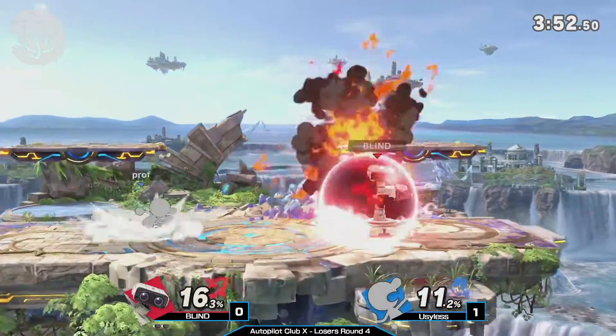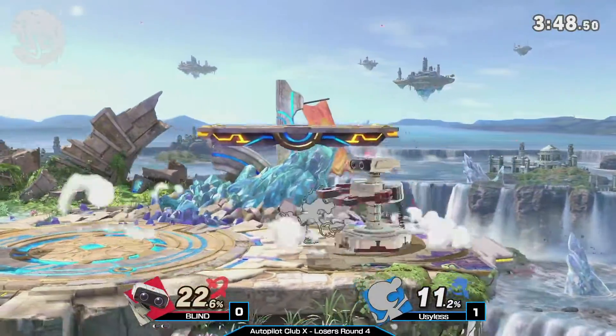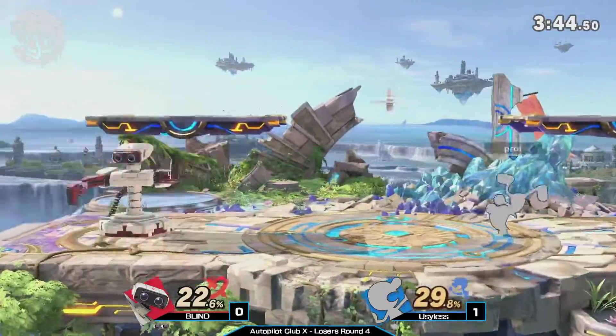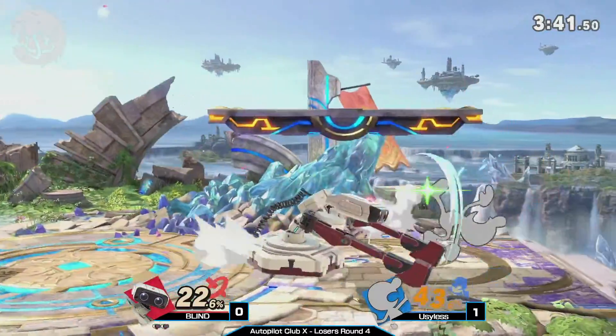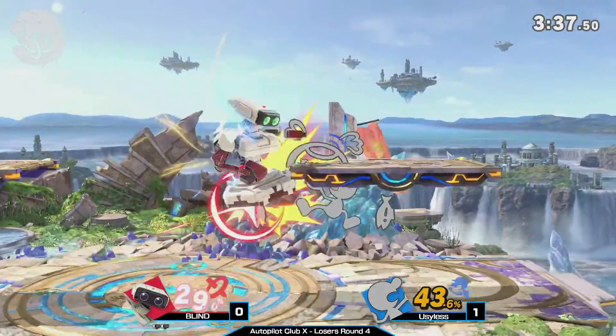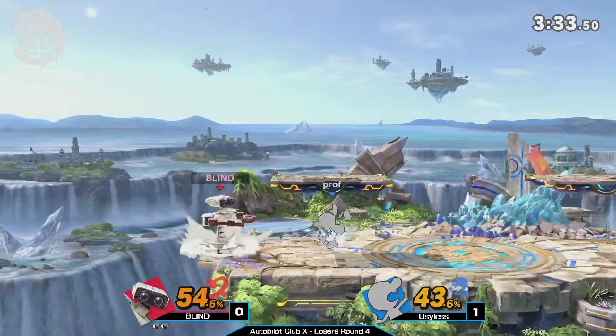Prof throws out the gyro — good grab, good grab. Down throw up smash? No, he just goes straight for the up air and gets the kill off the bury. That mash is not fast enough at 130%. You are getting up aired. Game & Watch is very light — that up air just kills Game & Watch at like 130%. Prof is trying to find a very basic approach to the Nair with that chef, covering space, but Blind is not quite caught yet.